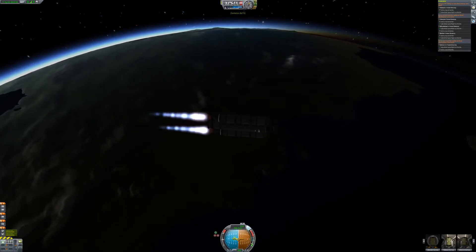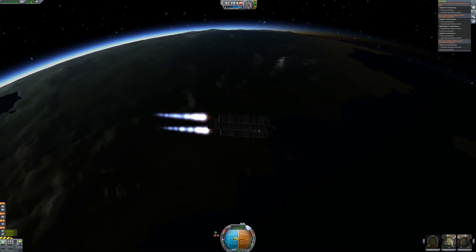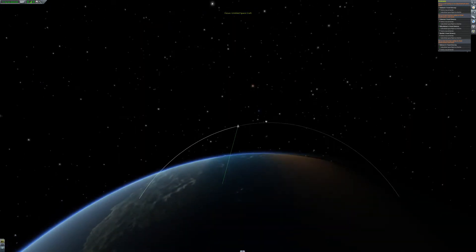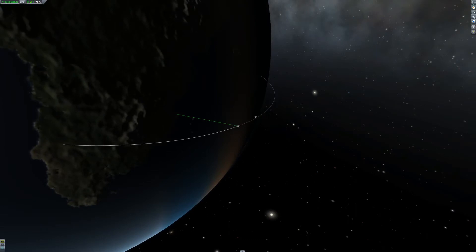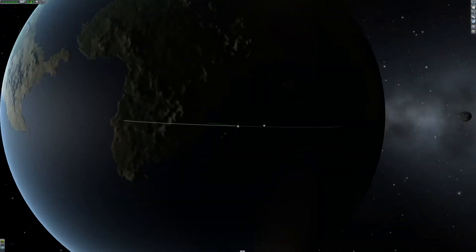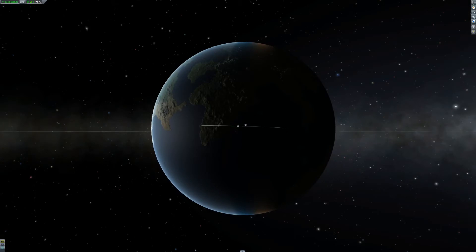We've already finished one portion of the contract which is the suborbital flight. Now we have to get an orbital round trip and then we can just immediately de-orbit ourselves. However, I want to be very efficient and de-orbit at the exact apoapsis so we have enough fuel to wipe off some velocity on re-entry — otherwise you may burn up, and that is not good.